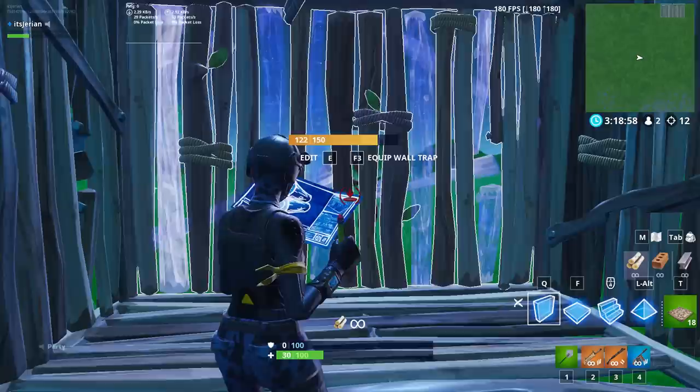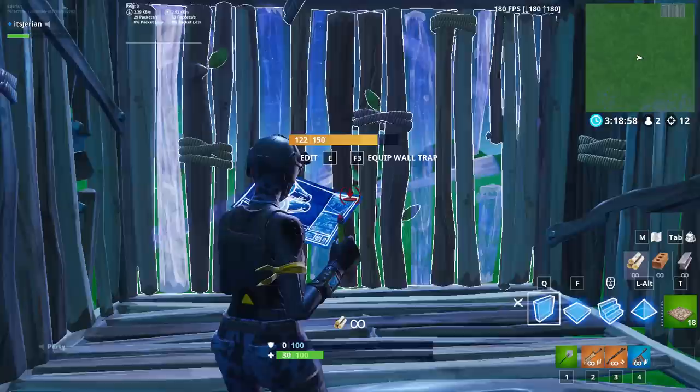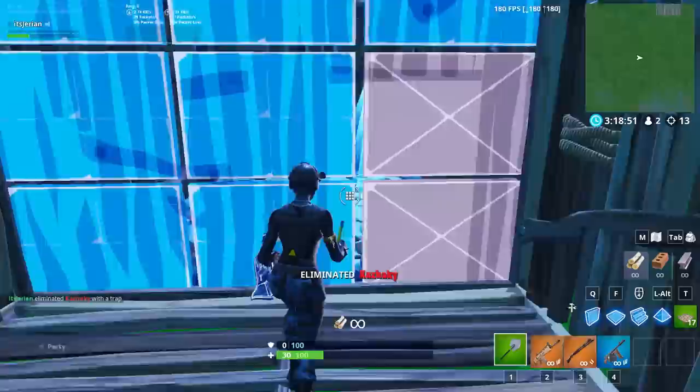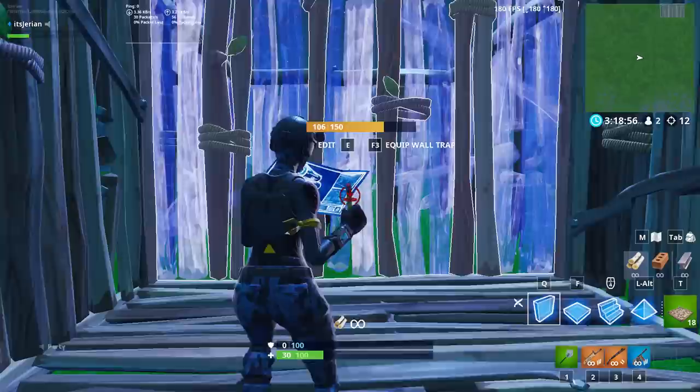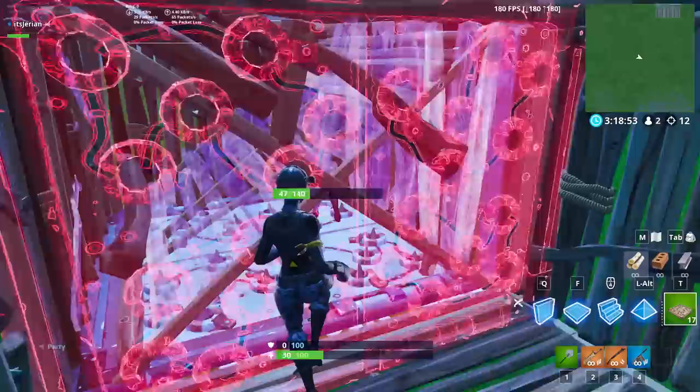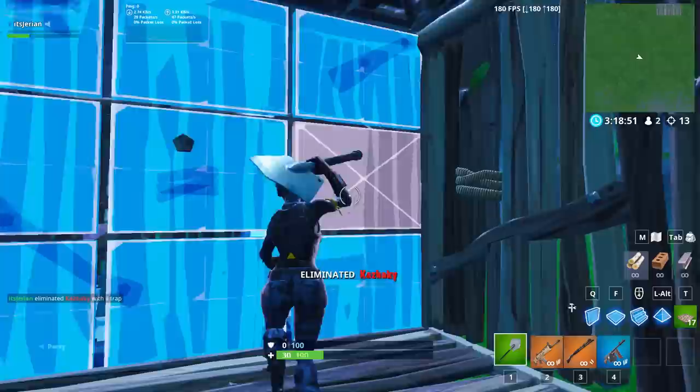Second trick is a 200 IQ trap play using a rotated ramp. For this trick to work, you'll need your opponent to be boxed up themselves or to be up against two walls of the building. As they're trying to replace your wall, you want to rotate a ramp, edit a window in your wall that's away from them, and then place the rotated ramp in their box so they're basically stuck on one side of it. After that, quickly edit the window into a Dorito and place a trap on the floor.